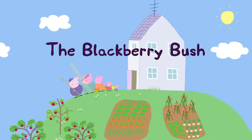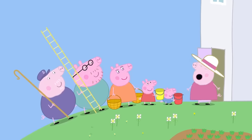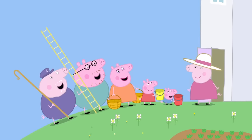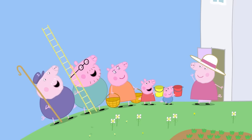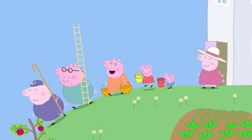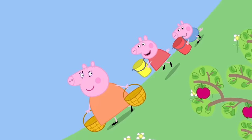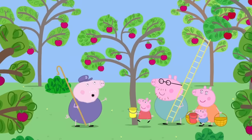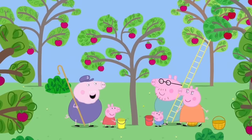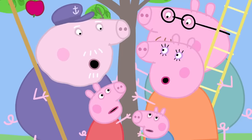The Blackberry Bush. Peppa and her family are at Granny and Grandpa Pig's house. 'Today I'm going to make apple and blackberry crumble.' 'Yummy! I need you brave explorers to go and get the fruit.' 'We've got baskets for the apples and buckets for the blackberries.' 'First, the easy bit — picking apples. On the count of three, shake the tree. One, two, three.'